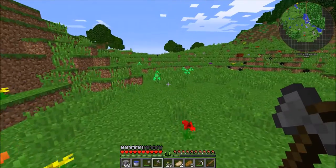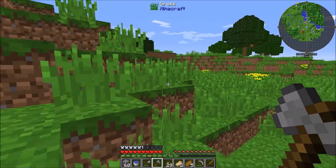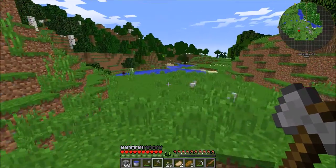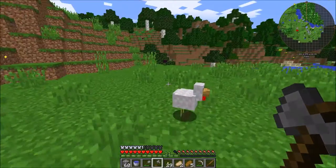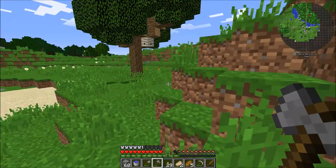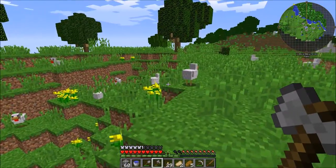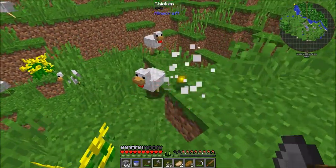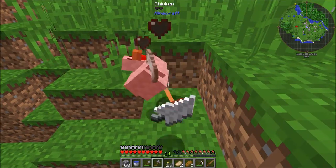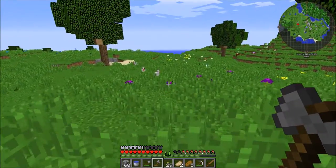Some eggs - take those, eggs are useful for making a chicken farm. There's more areas to explore. Let's get on these hills and see what's over them - oh my gosh, a lot of chickens! We're gonna kill some of you guys for food. Look at all the chickens here, there's so many, that's insane!